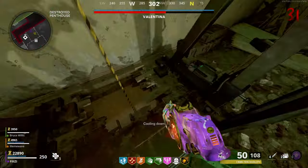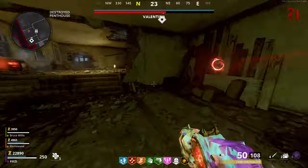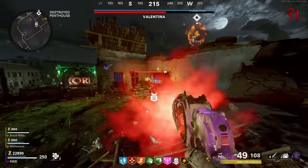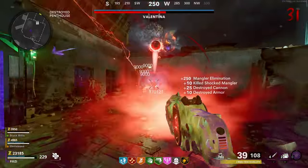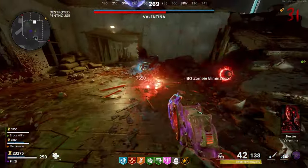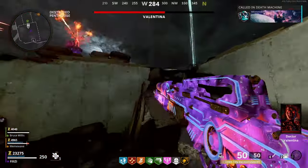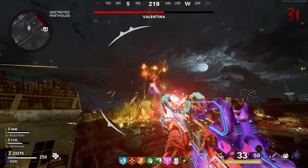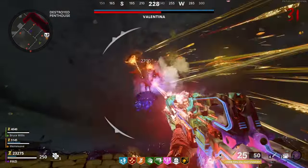The first thing I'll go over before we get into the actual gameplay is the best weapons to use. From what I discovered, the wonder weapon itself — the CRBRS — is the best thing to use. The base version without any attachments or special upgrades will deal around 2500 damage if you have it fully Pack-a-Punched.